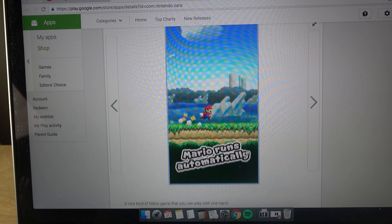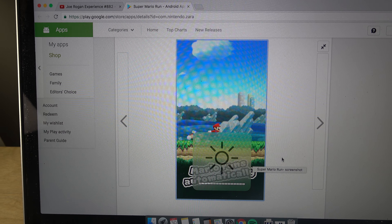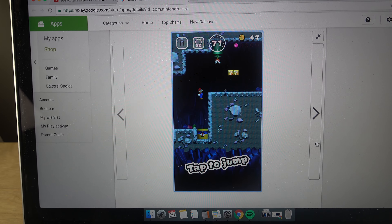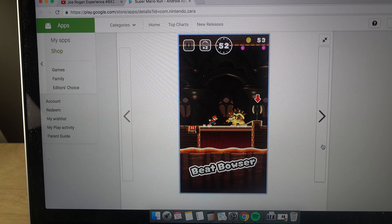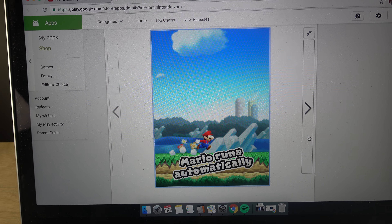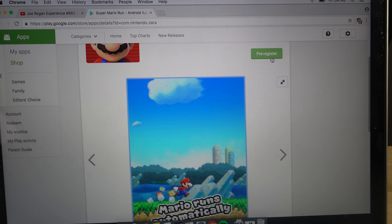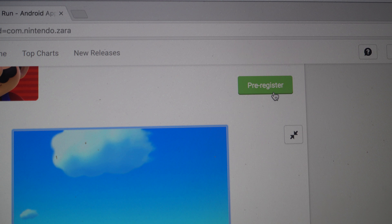So if you don't know, Nintendo has released this little Mario game on iOS and it looks pretty awesome, but I'm also going to talk about the bad things with it. So I'm just going to tap on pre-register and test this zoom here.